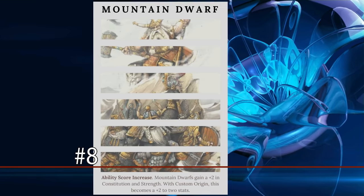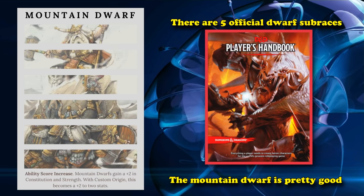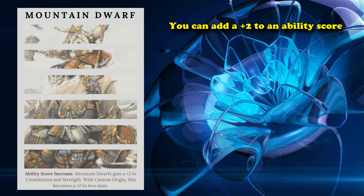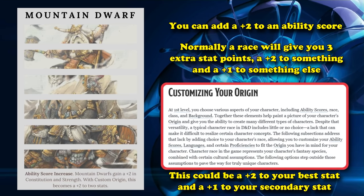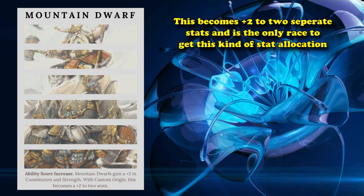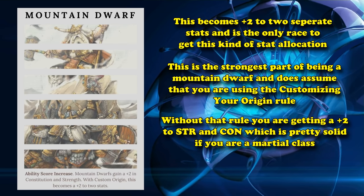At number 8, we have the Mountain Dwarf. When you pick the Dwarf there are about 5 different subclasses to choose from, but the Mountain Dwarf from the Player's Handbook has a really good distinction: it gives you a plus 2 ability score increase to 2 of its ability scores instead of just 1. Normally a race gives about 3 total extra ability score increases — a plus 2 in one main stat and a plus 1 in something else. With Customize Your Origin, the Mountain Dwarf becomes a plus 2 to your best stat and your second best stat, making it the only race that gives a plus 2 to 2 stats. Without the rule, you get plus 2 to Constitution and plus 2 to Strength, which is also good for certain classes.